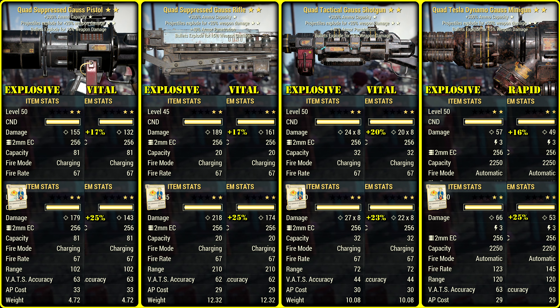The highest damage per shot goes to rifle, and the highest DPS to minigun, of course. Gun slingers keep sucking, and those who invested in a Gauss shotty build may express their frustration in the comment section.